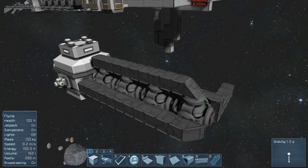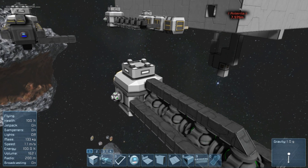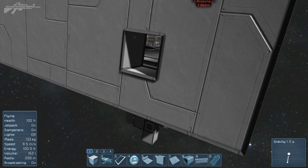This module here that's kind of floating away is the backup generator module. Say a ship runs out of power — you drop one of these next to it, quickly connect it up and you can get that ship back into action or at least return it to your station. Just what you need to survive. Now let's head back inside.